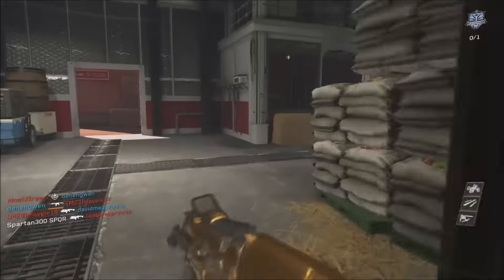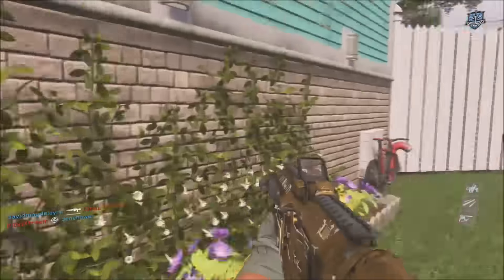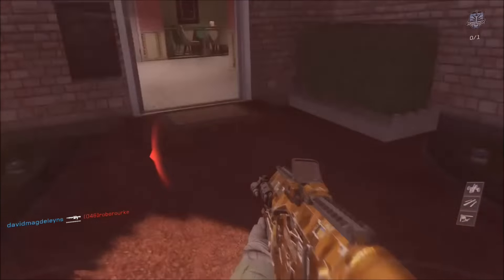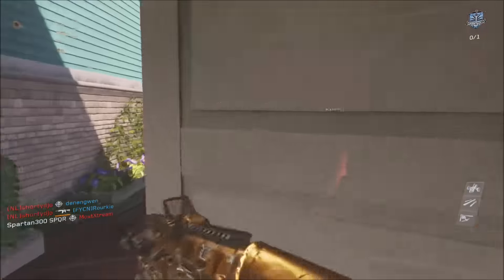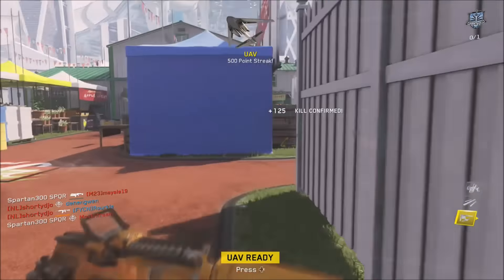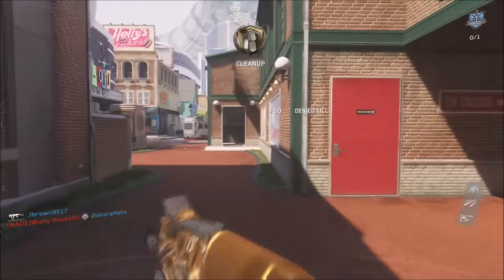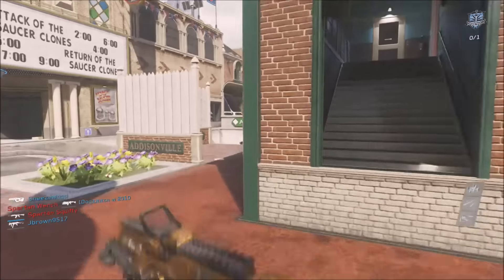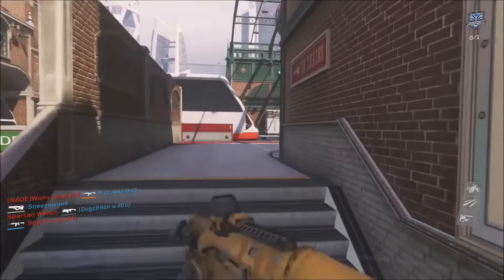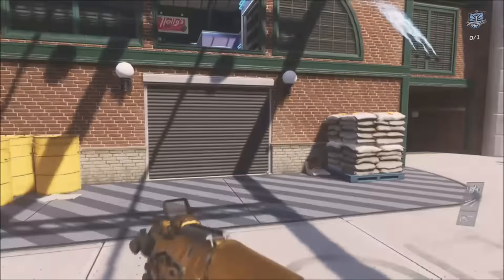It will do everything it says on the tin plus more. You should never really struggle with any of the camo challenges - they are very easy with this weapon. The OSA is a full auto ballistic rifle celebrated for its rapid, powerful fire rate. That means it's going to have a lot of bounce and very bad recoil. It's probably one of the worst, bounciest weapons I've used for recoil so far in Infinite Warfare.